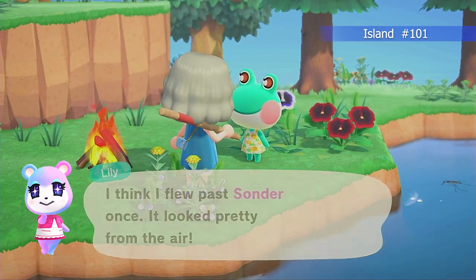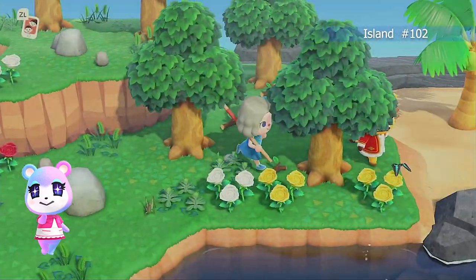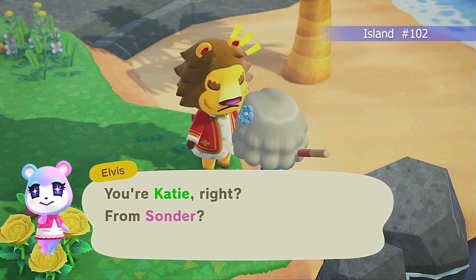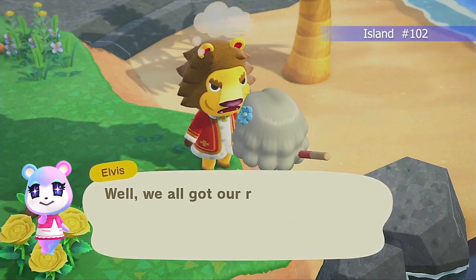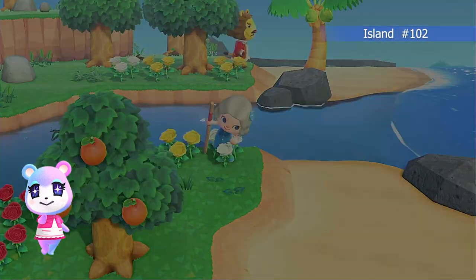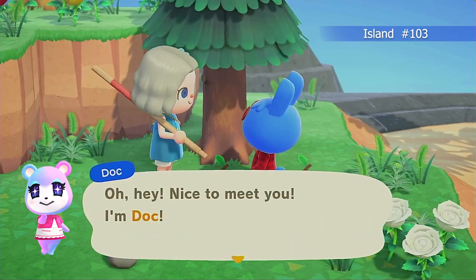Lily would be great for the pastel island, but I just recently had her on the botanical island. Villager two for today is Elvis — he's got a really interesting look to him. I can see themes where he would be great, but I've never had him before.